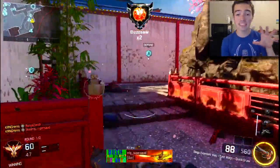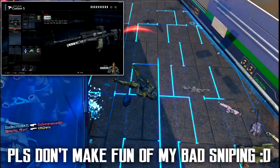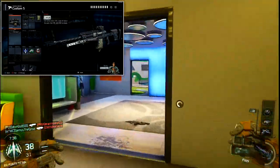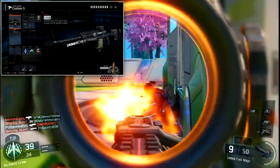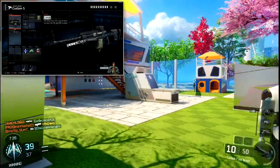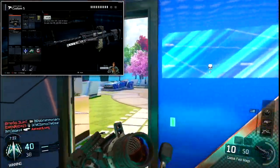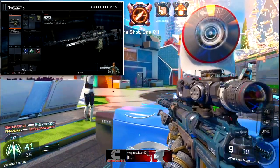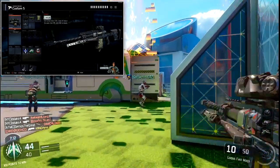The last class setup is for the sniper category. I highly recommend the Locus. The attachments are Fast Mag, Extended Mag, and Rapid Fire. If you're not a quickscoper, you'll need lots of ammo per magazine to increase your chances of hitting the shot. Fast Mag helps you reload faster after burning through a clip, and Rapid Fire helps you get shots off quicker once you have the timing down.